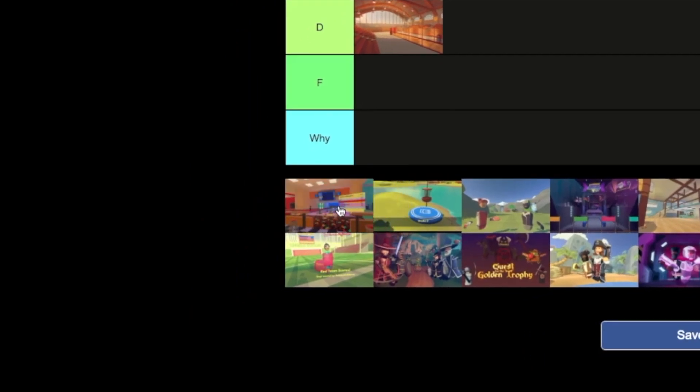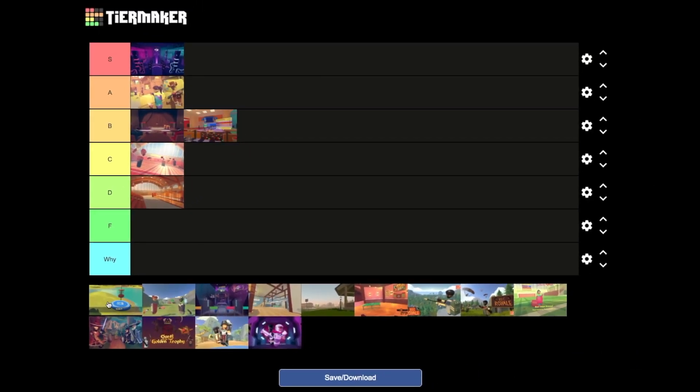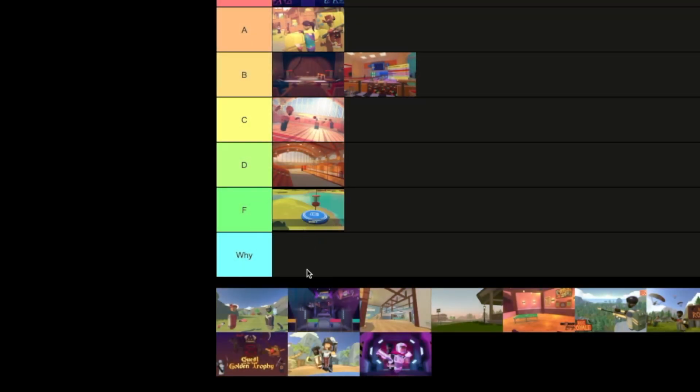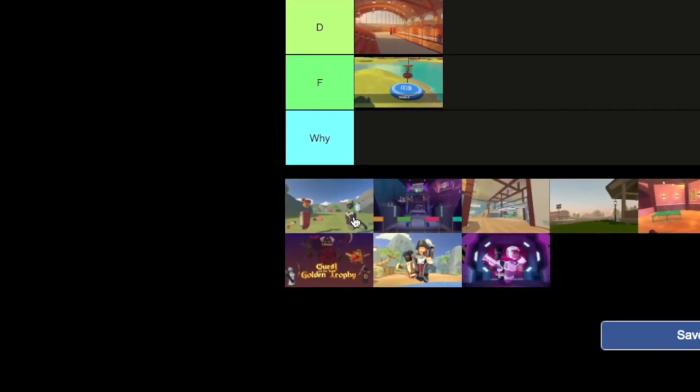Bowling is a very good bowling simulator — B tier. Next up we have disc golf. If you watched my disc golf video you would know I do not like this — F tier.